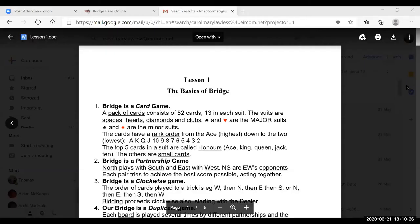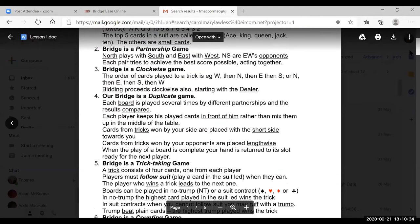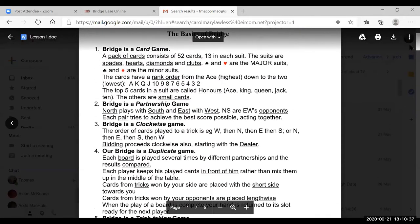We're just going to go through these notes very quickly — two lessons to cover. Bridge is a card game consisting of 52 cards. There are four suits: spades, hearts, diamonds, and clubs. The majors are hearts and spades; the minors are clubs and diamonds. The rank of the suits runs ace, king, queen, jack, ten down to two. The honors are ace, king, queen, jack, and ten.